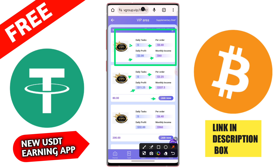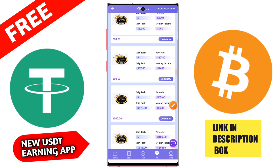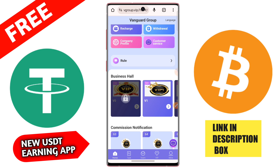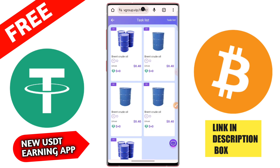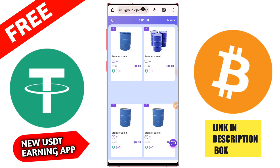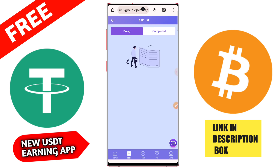Please do not recharge to any non-TRC-20 address. Then go to the VIP section — VIP 1 is automatically upgraded. If you have any problem during VIP 1 upgrading, withdrawal, or deposit, contact customer service, which is available 24/7. Daily tasks will be 3, single profit 0.50 USD, daily profit 1.5 USD, total profit 21 USD.